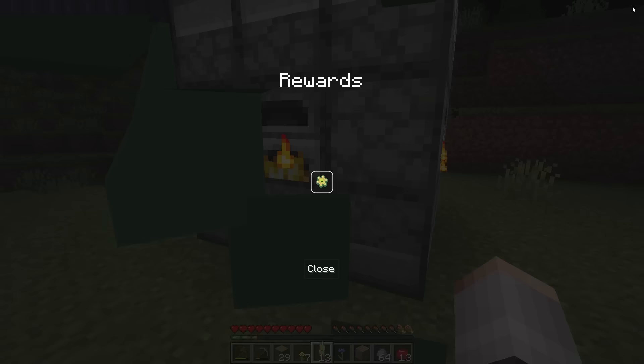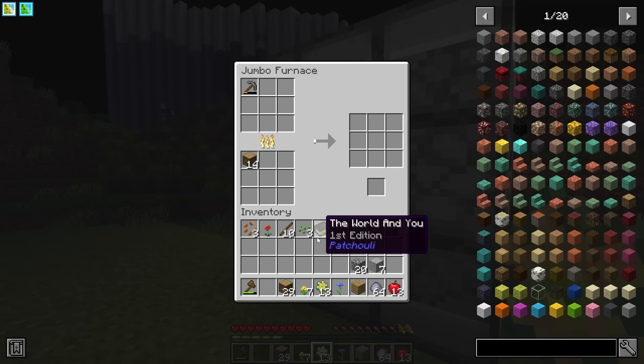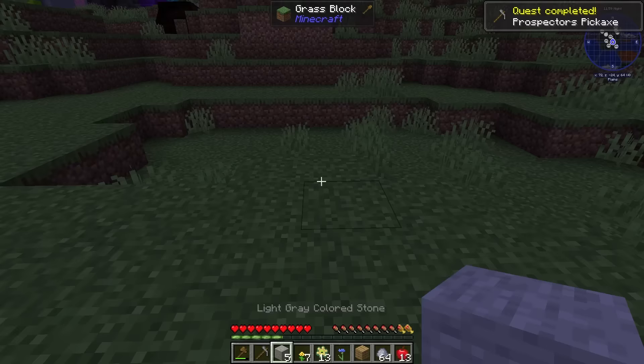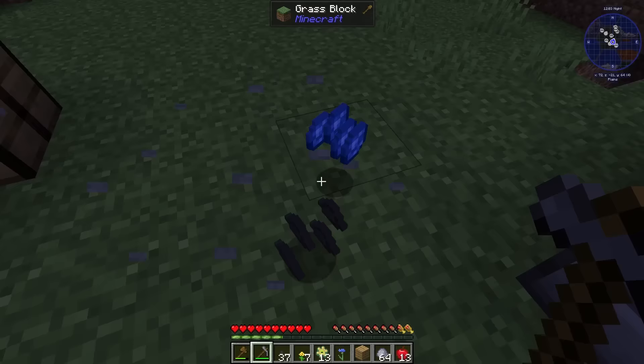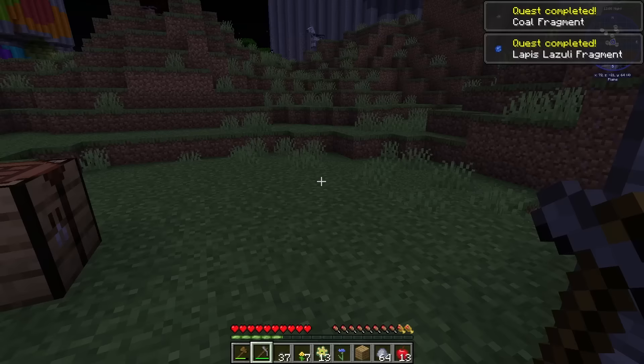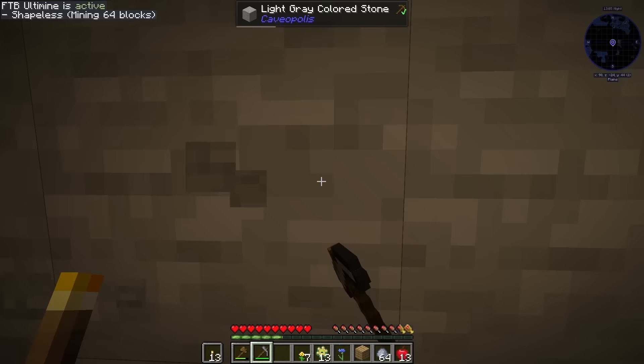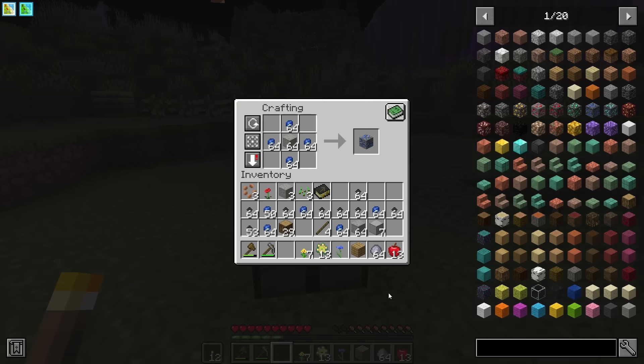We've got a bunch of quests complete so we can claim all of our tech buck rewards. Next we need to smelt down a stone pickaxe into a prospector's pickaxe. If we pop down some coloured stone from mining and break it with our prospector's pick, we'll get some ore fragments — lapis at this point. We can use those to make up a bunch of lapis lazuli ores, and the same with coal fragments.